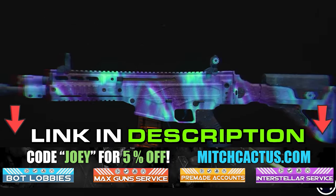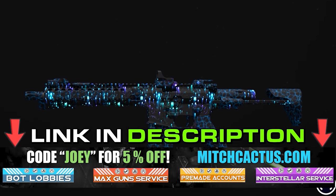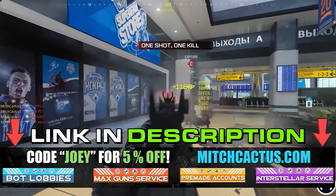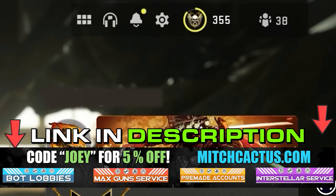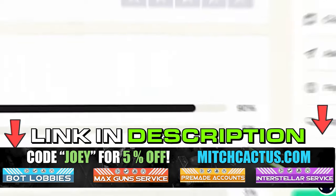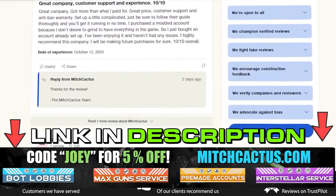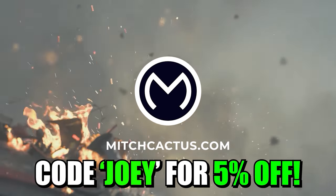If you're looking to unlock the new Modern Warfare 3 camos such as Interstellar and Borealis hard unlocked, or play bot lobbies where you can level up your guns and unlock camos rapidly, or even get instant delivery pre-made accounts, be sure to check out mitchcactus.com. They are the biggest and most reliable sellers with heaps of brand new offerings for Modern Warfare 3, with completely safe and legitimate services for Xbox, PlayStation, and PC. These guys have almost 10,000 reviews on their Trustpilot page and are by far the most legitimate sellers. Be sure to use code Joey for 5% off for a limited time only.